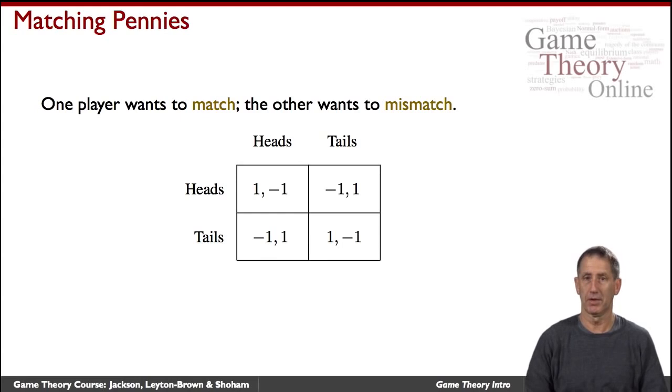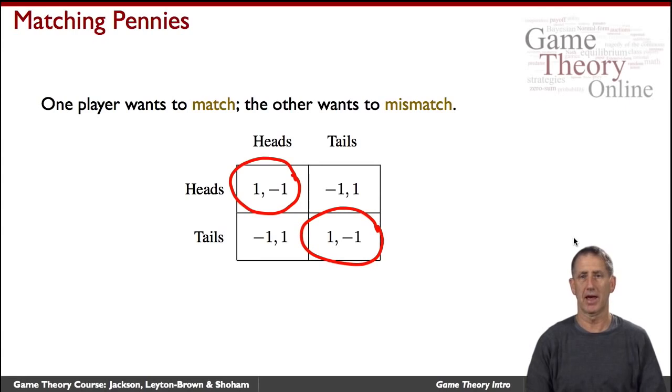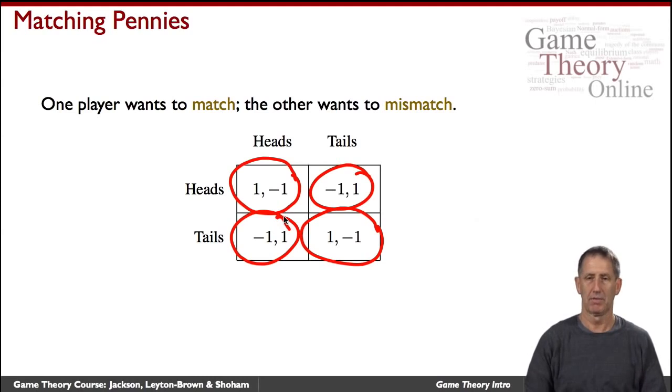Here's the simplest version: the game of matching pennies. You and I each pick either heads or tails. If we pick the same side — either heads or tails — I win, meaning I get a payoff of one and you get minus one. If we miscoordinate, so I pick heads and you pick tails or the other way around, then you win. A very straightforward game of pure competition.